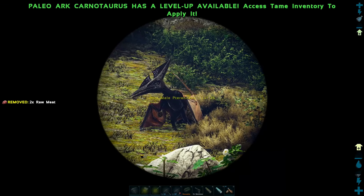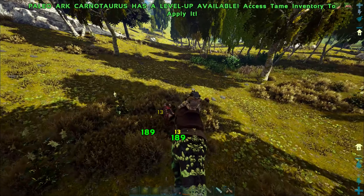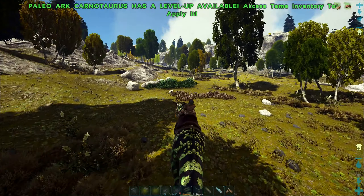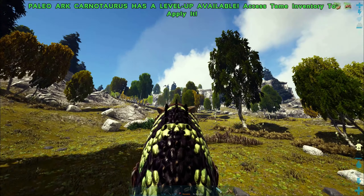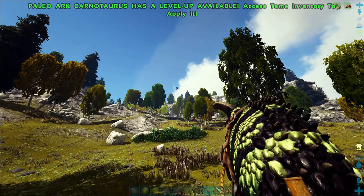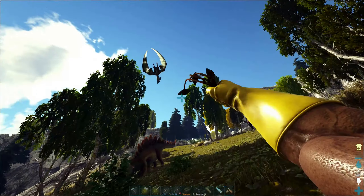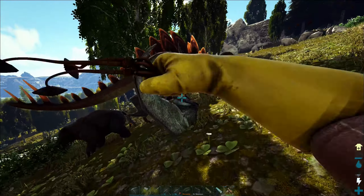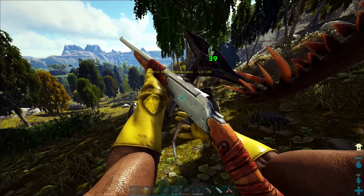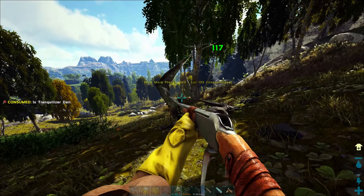There are so many Deinonychus in this area. Level 25 isn't going to cut it - there's usually always one in the pack at level 130 plus. There's another one - 135! Yes, that'll do. It looks like it's about to land too, nice timing. Let's get the Pteranodon. Don't shoot the Stegosaurus - that's not a headshot, that's better. These things really do go down quite quickly.